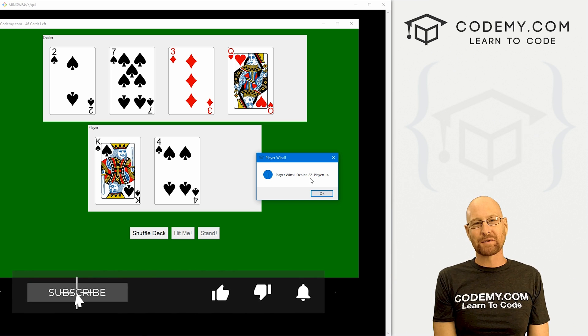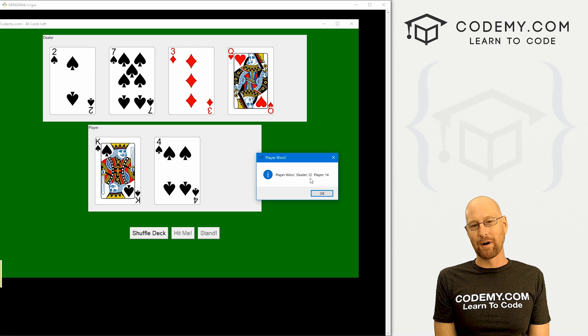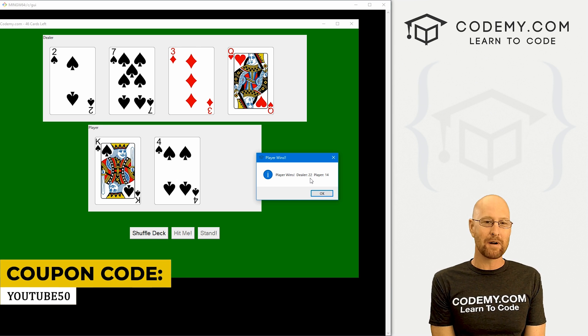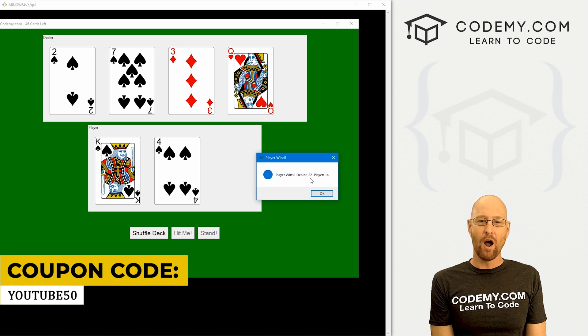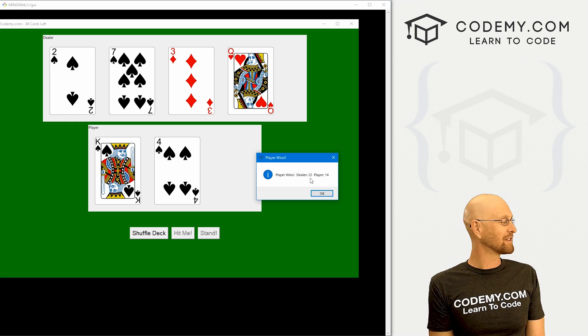If you liked it, be sure to smash the like button below, subscribe to the channel, give me a thumbs up for the YouTube algorithm and check out CodingMe.com. Use coupon code YouTube50 to get 50% off memberships — that's access to all my courses, over 50 courses, thousands of videos and PDFs of all my bestselling coding books. Join over 150,000 students learning to code. My name is John Elder from CodingMe.com and I'll see you in the next video.